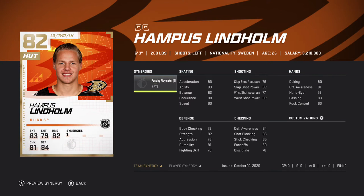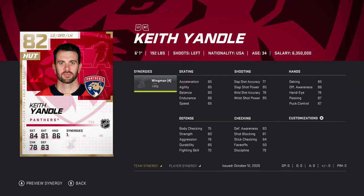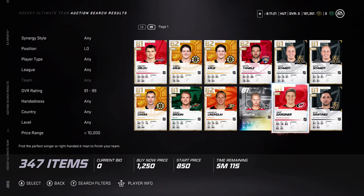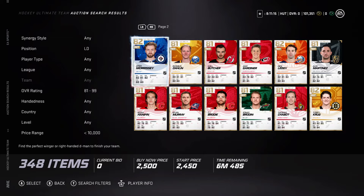Limtholm, 6'3", 208 lbs, 83 speed. He's got 84 defense too — that's very good for a defenseman. Yandel is a little bit smaller, but that's not bad when you've got really good speed. Speed kills in this game. Having a pairing of a bigger guy and a smaller guy to catch the speed — very smart. These two cards are very good for under 10k.